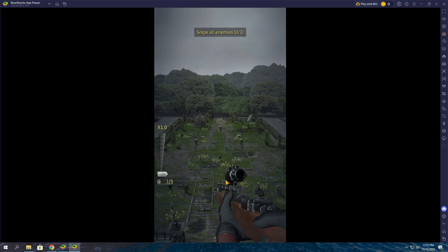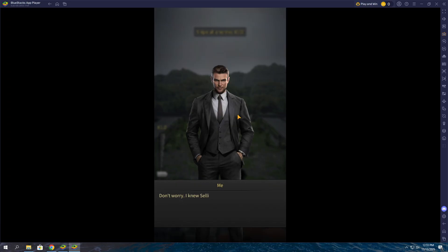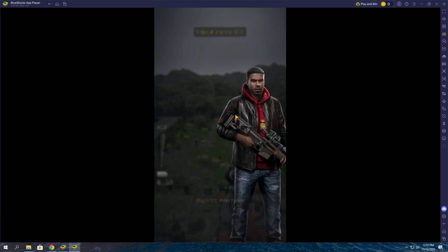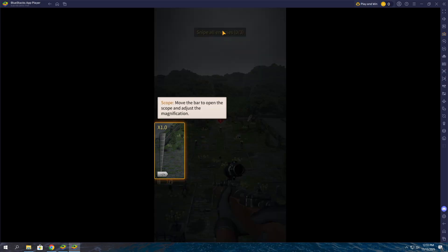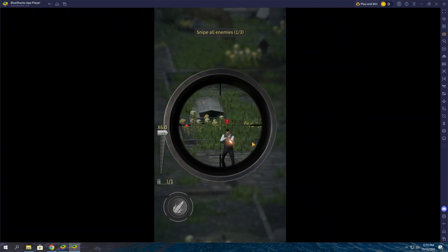Welcome to the Grand Mafia, a world where power rules everything and every move in the shadows can change the game. You play as a boss returning to the city after years of betrayal. Your gang is scattered and your enemies now control the streets. Your mission: rebuild your crew, strengthen your base, and recruit loyal fighters to take back every corner of the city.